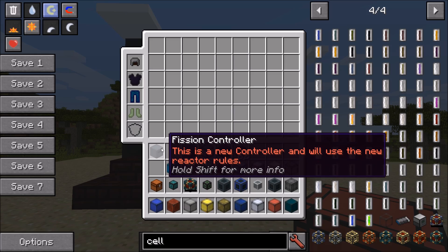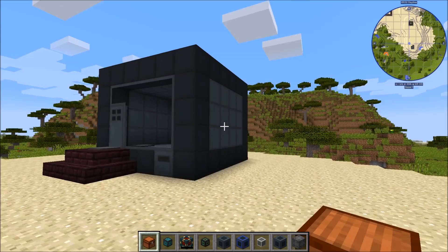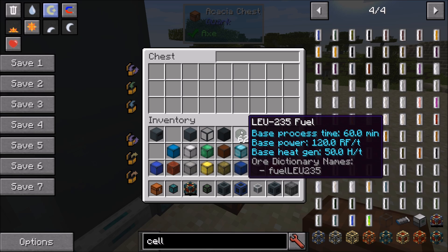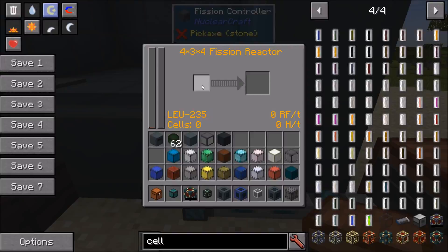Next, let's look at ways to interact with the fission controller without just using the GUI. You can automate the reactor by simply using item conduits directly on the controller — put a chest nearby, set up the conduits, and pump in fuels. It works like any other NuclearCraft machine. However, you'll eventually run out of space on the fission controller for connections.